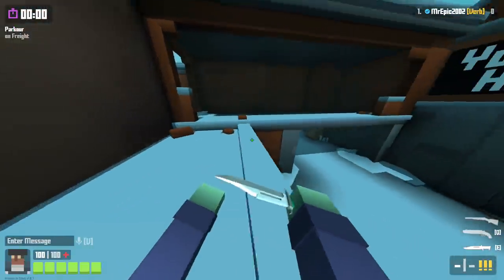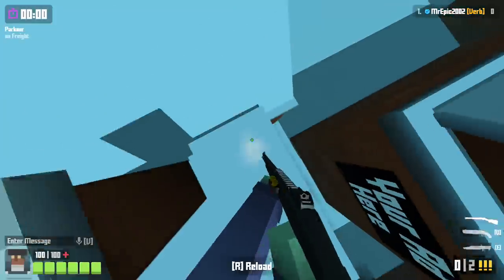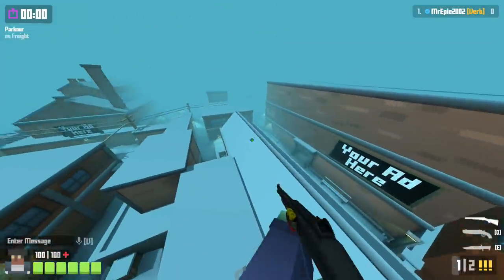This one is really cool. Walk over the ledge, except this time look down, and spam with your shotgun crouching again, and you should be propelled through. You can go on top of the chimney, and yeah, you can hit some crazy trick shots.